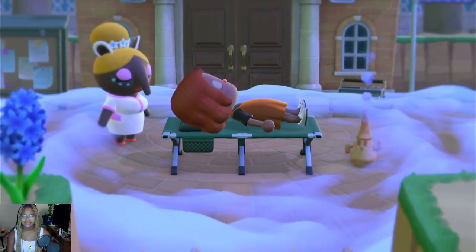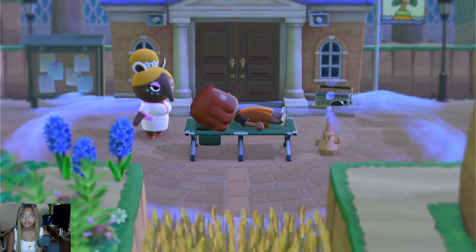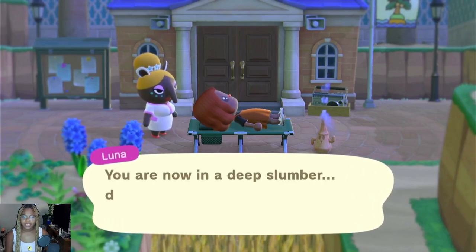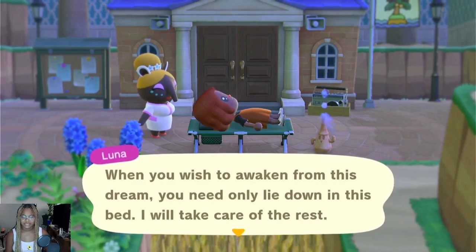Anyways, today we're gonna do an island tour and it's actually gonna be my own island — my most recent island called Firdaus, which is paradise in Arabic. It's a colorful desert city island and it has a lot of views, so I'm just gonna start.